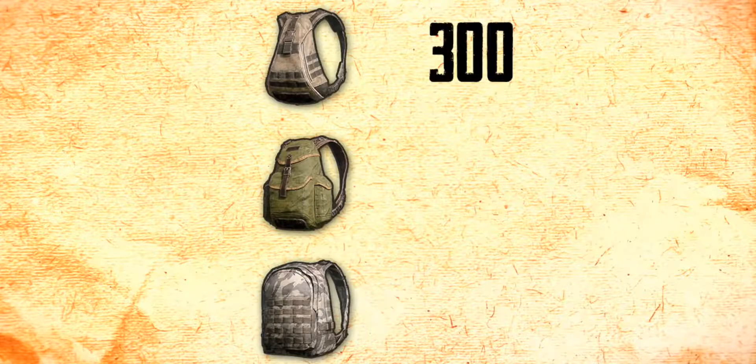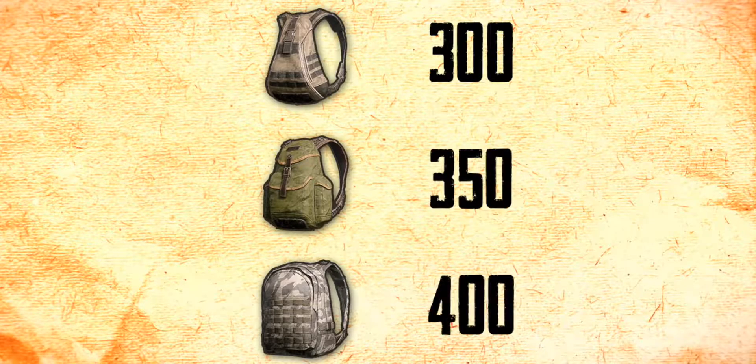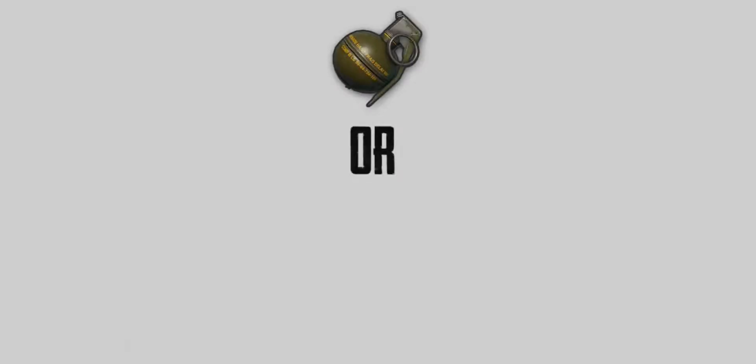A Level 1 bag has a capacity of 300, Level 2 has a capacity of 350, and Level 3 has a capacity of 400. A grenade occupies 18 bits of space, a Molotov occupies 16 bits, and a smoke occupies 14 bits of space.